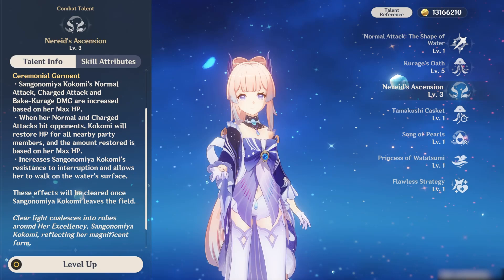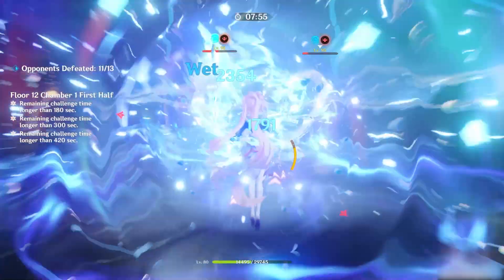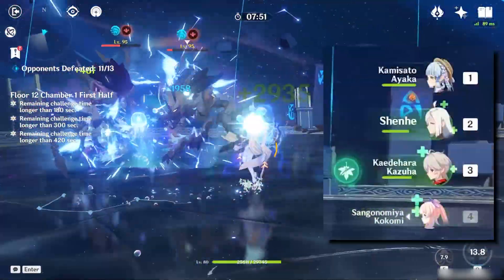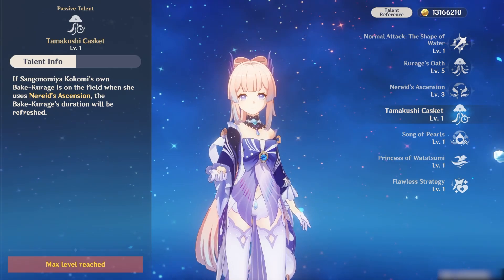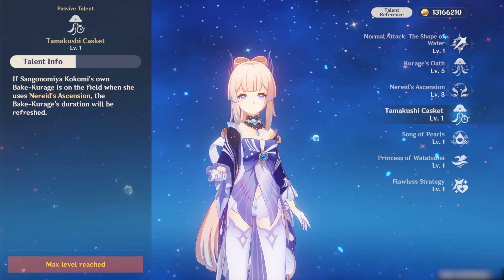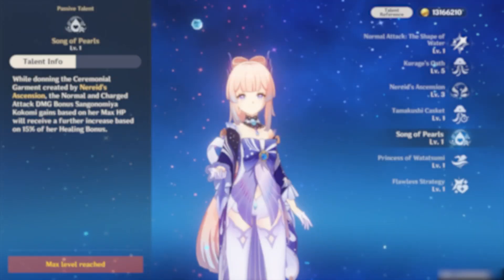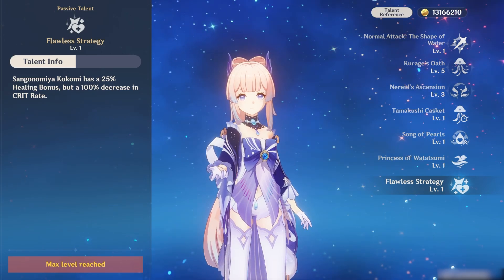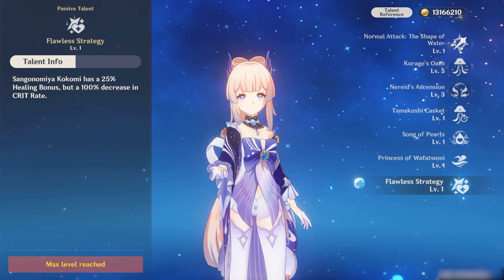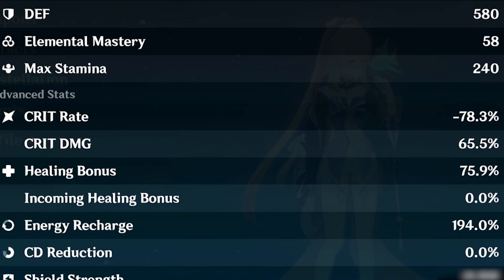Burst ability: it will deal Hydro damage to nearby targets, then give Kok a status effect where her normal attack will heal allies and increase resistance to interruption. The damage of your normal attack, skill, and potency of healing while in this state will all scale with max HP. But be warned — if Kok goes off field in the middle of the burst, the effect is over. Passives: the first will refresh your skill's duration if you use the burst ability. Since the skill has a duration of 12 seconds and a cooldown of 20, there will normally be an 8-second downtime, but this can ensure that it stays up for longer if you time it correctly. The A4 passive: while in the burst state, damage will be further amplified by 15% of healing bonus. Kok has a very unique third passive — she will receive a 25% increase to healing bonus, but a minus 100% to crit rate. Unless you're a madman and get over 100% crit rate, don't plan on critting.